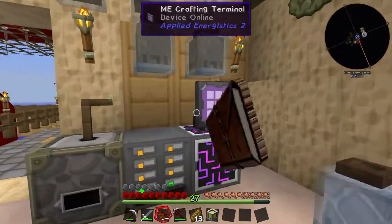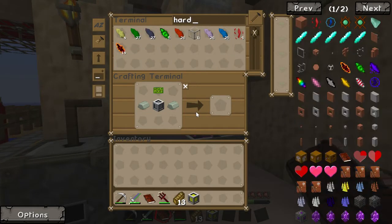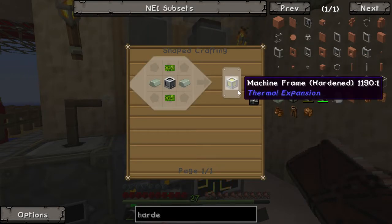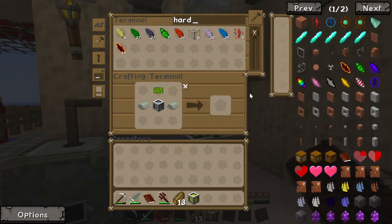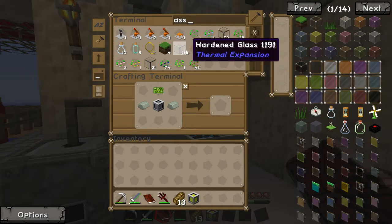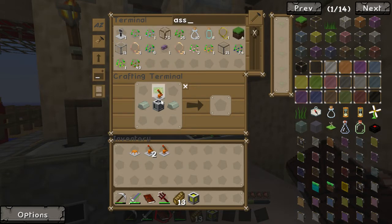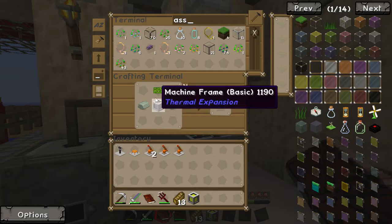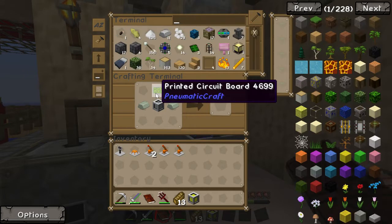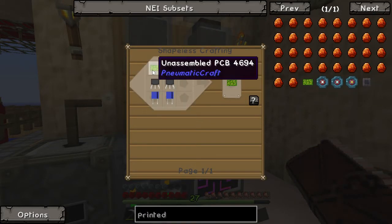We have got an extra few printed circuit boards in there. I know it would have been faster to set up the assembly line, but the thing is I don't know how to use that thing, and trying to find out in the middle of recording is really hard. Hardened energy frame — four. It might be an idea to set up the assembly IO — assembly platform, assembly thingy. Should we just take them all out and see what it does? Let's press R on that.